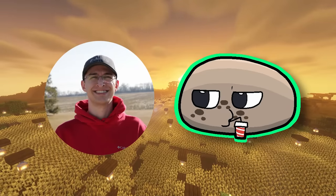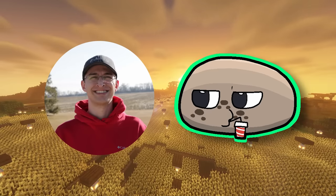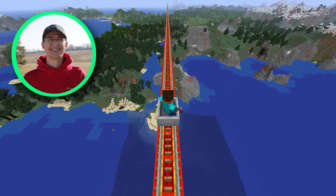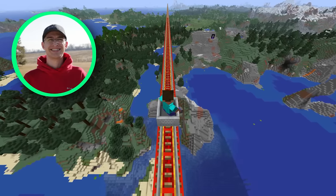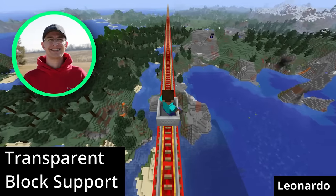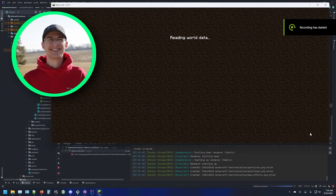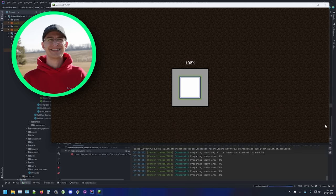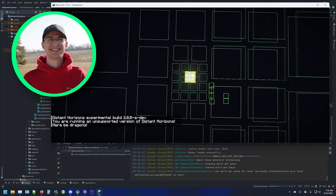James wanted to give a shout-out to all the people who helped him, noting that most of the really cool features were not done by him — for example, screen space ambient occlusion and transparent block support. Massive shout-outs to Leonardo, Cola, Rand, CoolGuy, Lee Tom, and the many other contributors. He said he could not have done this without them.